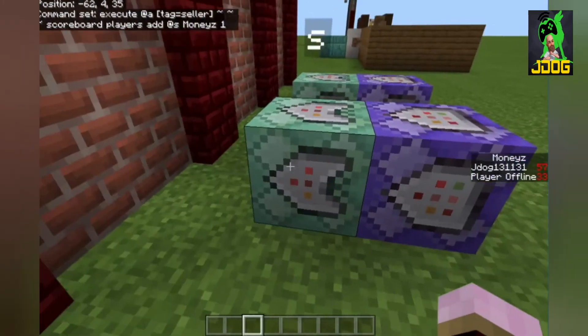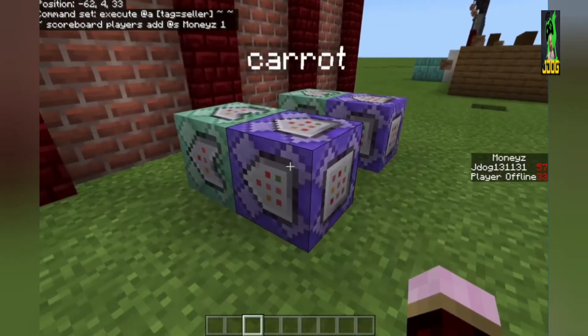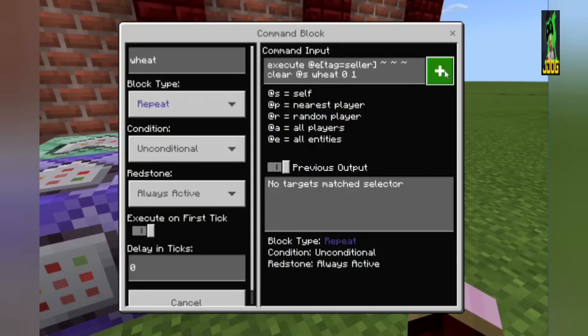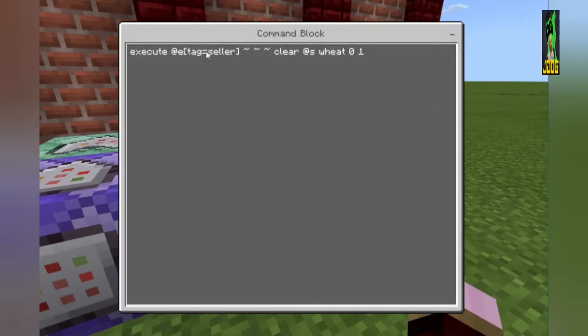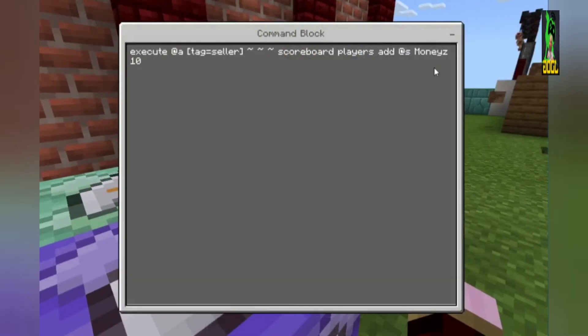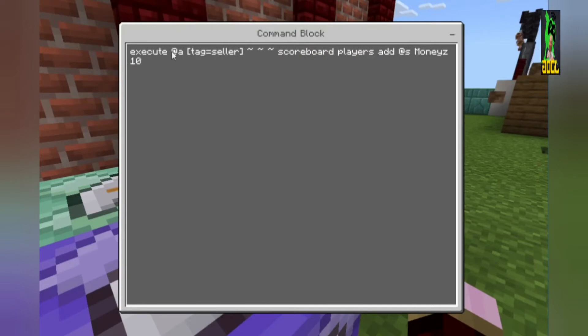This is for carrot, so you'd have to set different ones up for different items. I've set one up here for wheat and it's exactly the same - repeat unconditional always active, execute command at tag seller. If you want different people to have different functions - maybe a VIP area where someone gets auto-selling wheat and someone gets auto-selling carrots - just change the tag. You can do seller one, seller two, or carrot, wheat etc. The second command block is the same apart from wheat is now worth 10 - so scoreboard players add 10 for each wheat picked up.